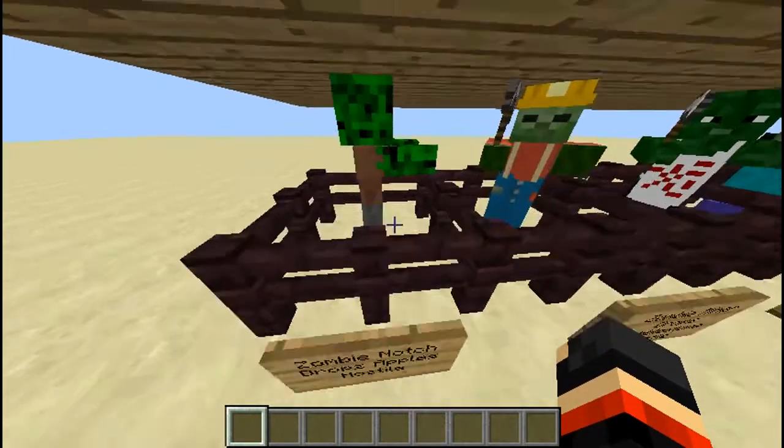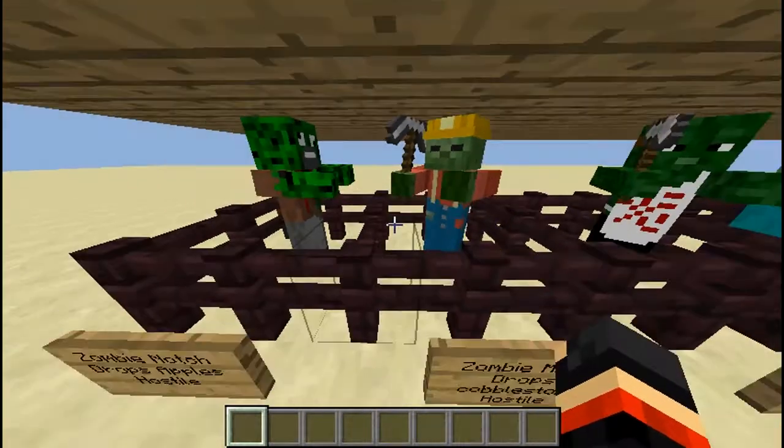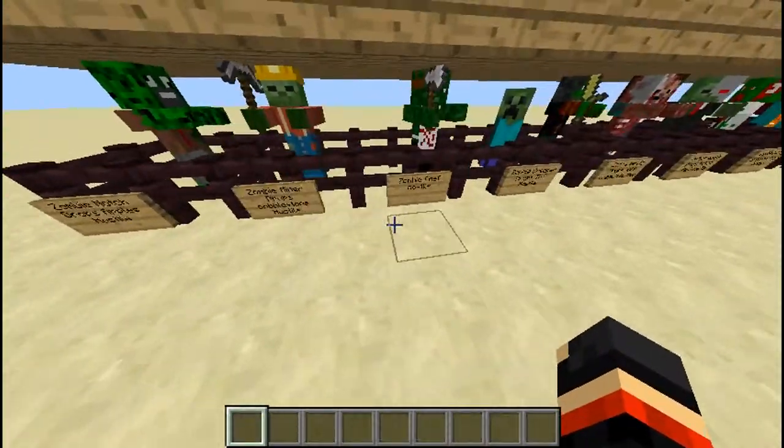Here you have a zombie Notch — he drops apples and he is hostile, and I like his face, it looks kind of derpy. You have a zombie miner, he drops cobblestone, he's hostile, wearing a miner helmet and holding an iron pickaxe.